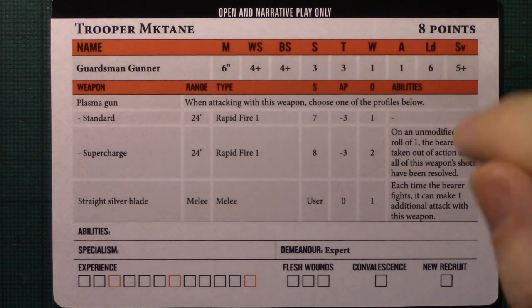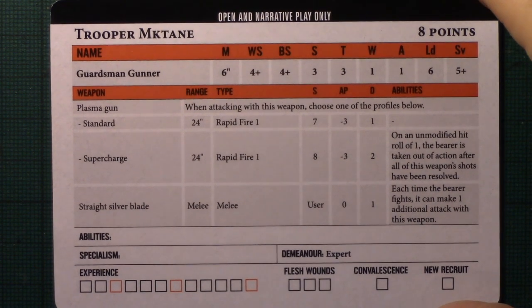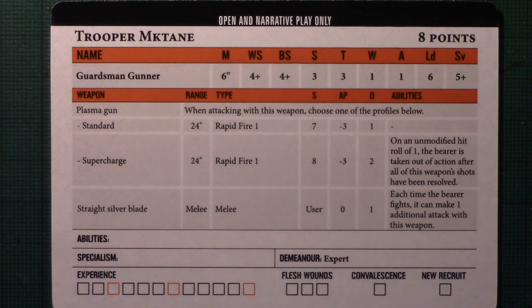However, when I was at GW I asked about picking up some Tanith infantry and was told they're not for sale. So you'd be looking at third-party manufacturers, any Tanith you've already got, or conversions — I've seen people mix Glade Guard and Imperial Guard bodies together.